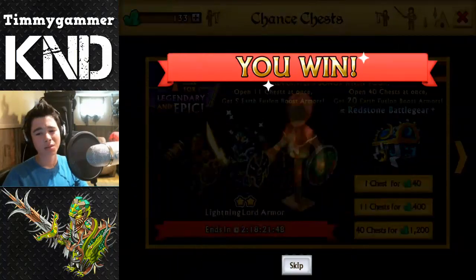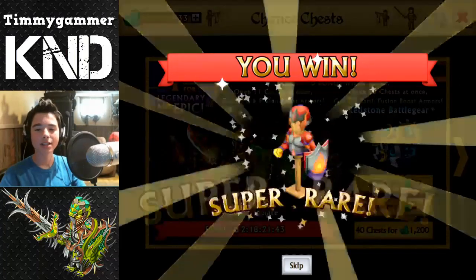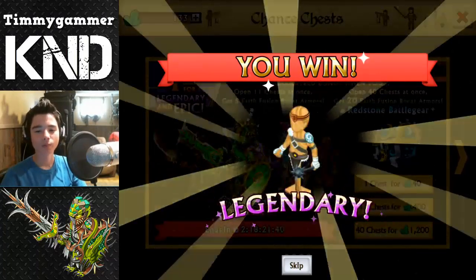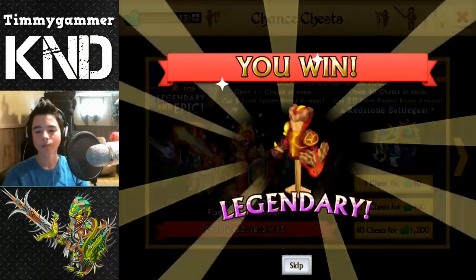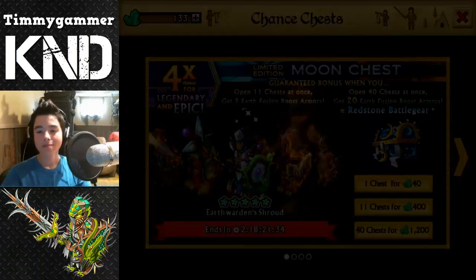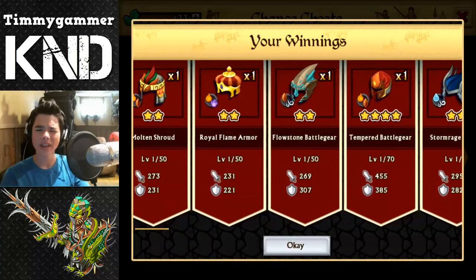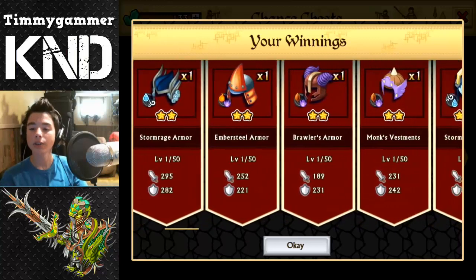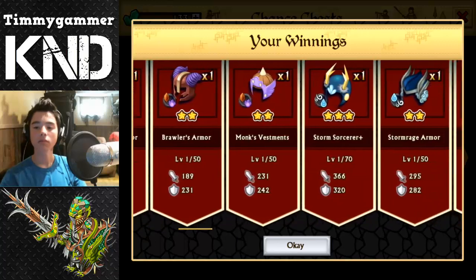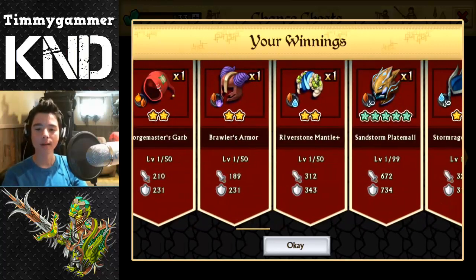Oh come on, another epic! Another epic — come on guys and girls, we can do this! We got the barbarian rating gear, or something like that, I think the name. And we got the redstone battle gear plus version at the end — tempered battle gear. This is earth and fire, just like the new epic.